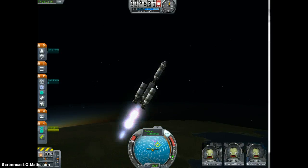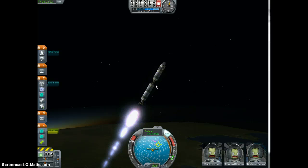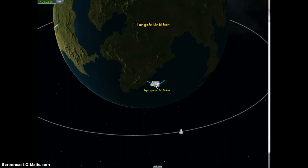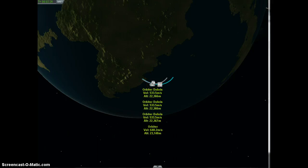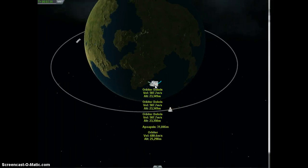Just remember to reboot your SAS when you do that, otherwise you're going to be twirling around, and that will offset your orbit a bit. One thing I do like about version 1.4 is that you can actually see the debris tracks.